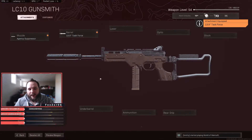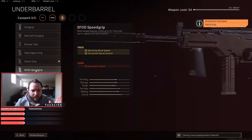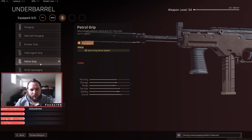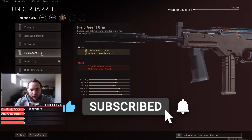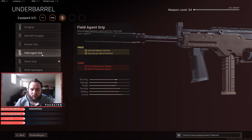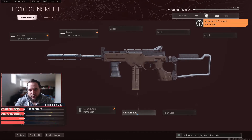For the under barrel, we're running the Patrol Grip — you can also run the SWOD Speed Grip, but I prefer the Patrol Grip because it gives us sprint movement speed, which is great for a secondary gun. You can go with the Field Agent Grip if you're having a hard time controlling recoil, but it gives a negative effect on ADS movement speed and firing movement speed, so go with the Patrol Grip.